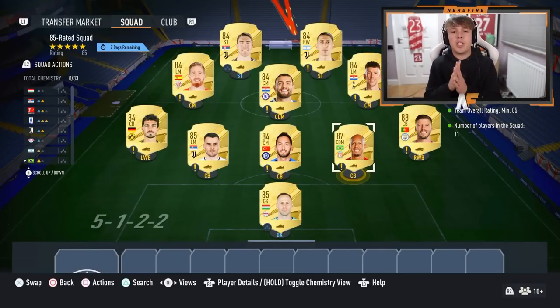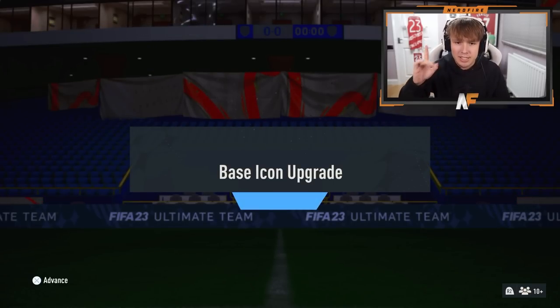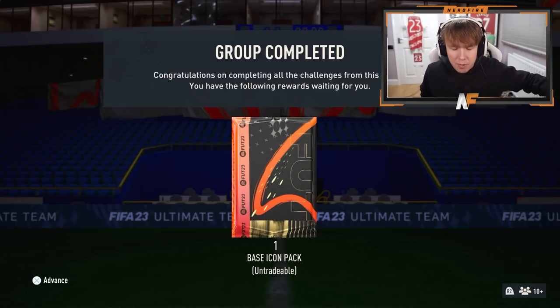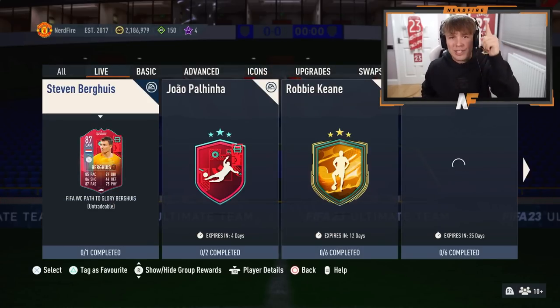We've got the first base icon SBC of FIFA 23. We're going to roulette mine because I haven't done a roulette in ages — it makes it more exciting. We're about to submit the final squad, and as you'll see in a second, we've completed the base icon upgrade SBC. We'll open the packs we got back first, then store it in the club and get rouletting.